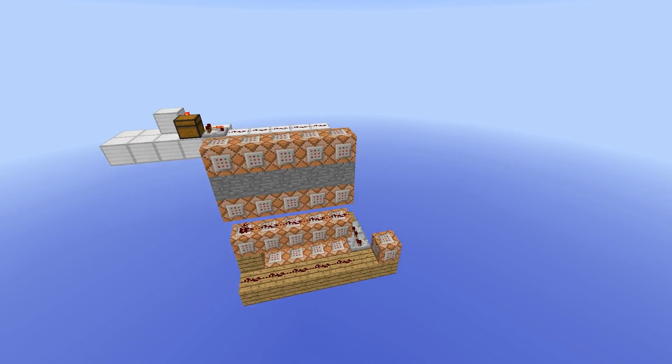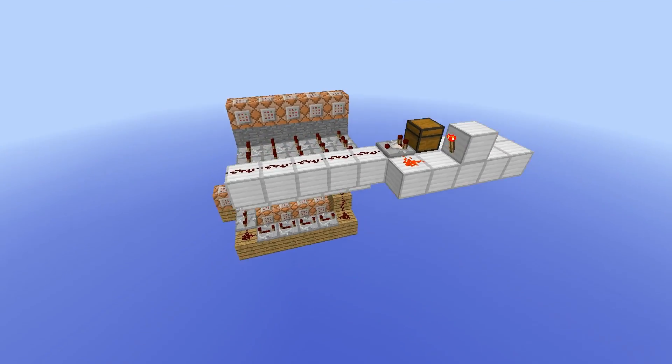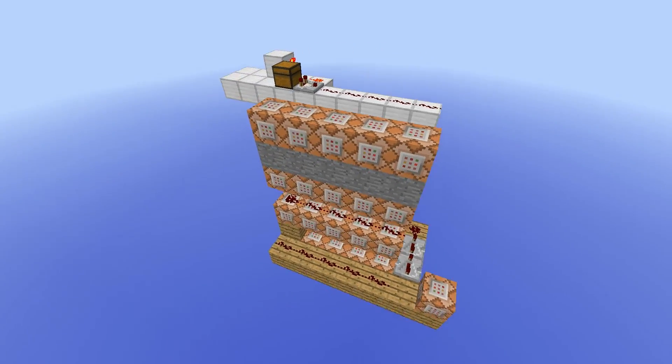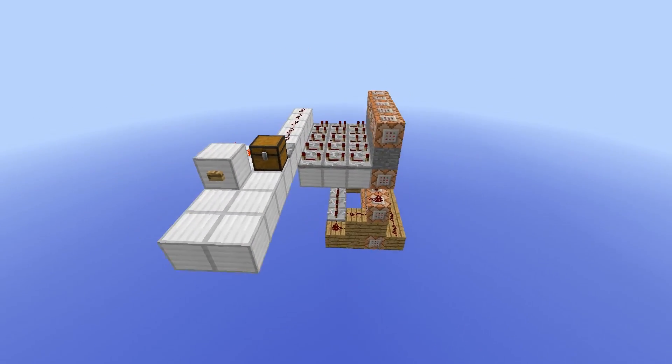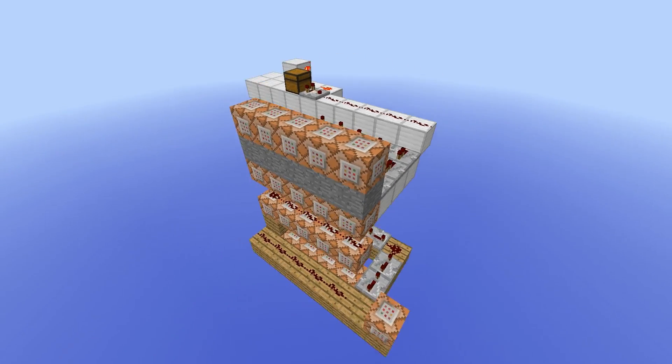Hello everyone, this is Pixel Ear and today we're gonna be taking a look at something really cool I built using command blocks. Did you ever feel like converting your comparator output to a clear message readable in the chat? No? Well, I created a method to do that anyway.